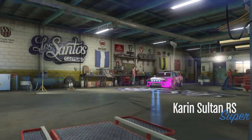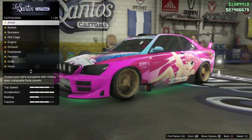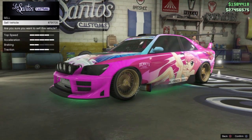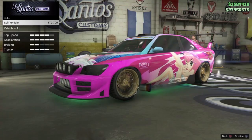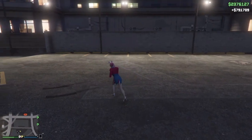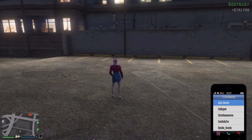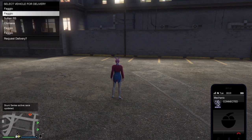I'm currently at Los Santos Customs because I want to see if the glitch works if I sell it here. From what I know, it for sure works if you sell it at Benny's, but I'm doing a little experiment just in case people don't want to drive all the way over there. I'm gonna risk losing some money on this for you guys. Let's hope that once I call the mechanic in, I'll be able to request the Sultan RS.